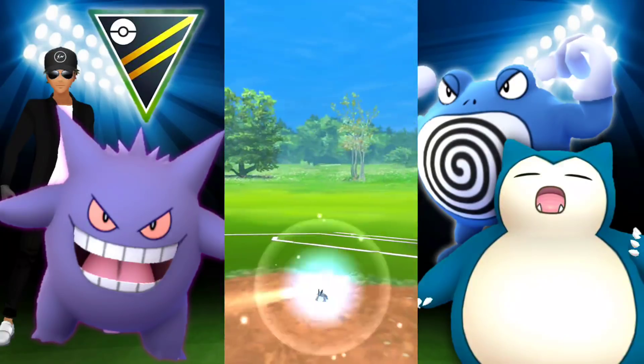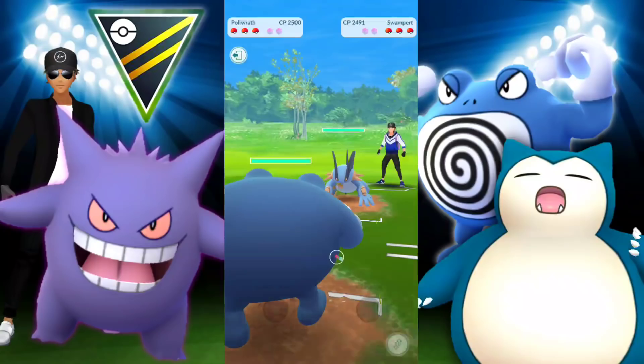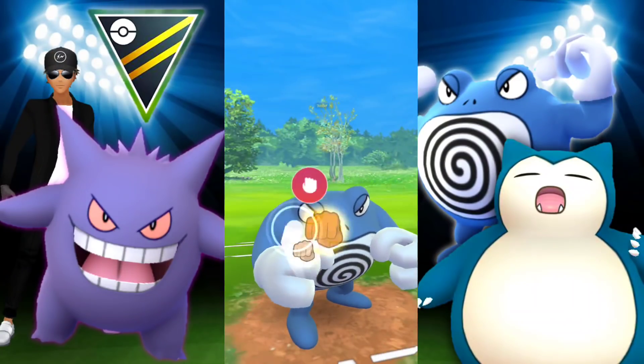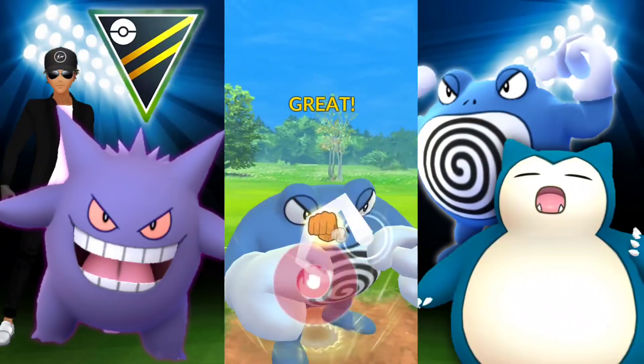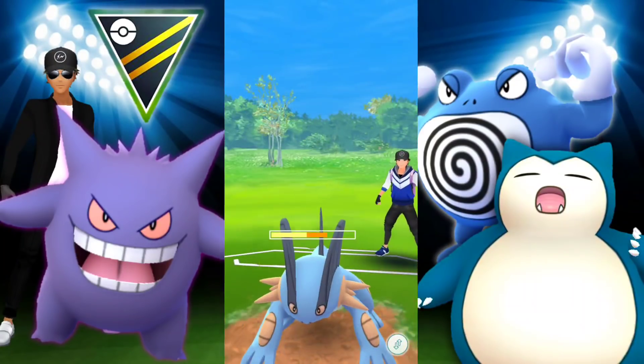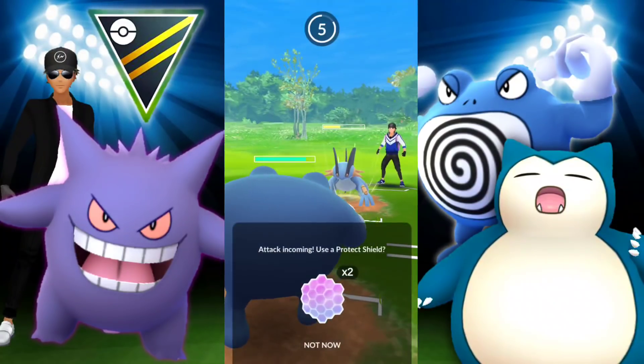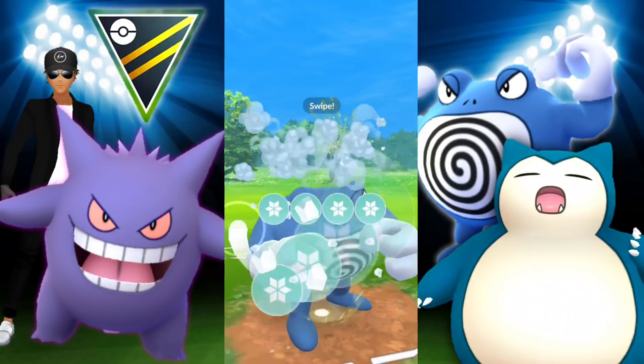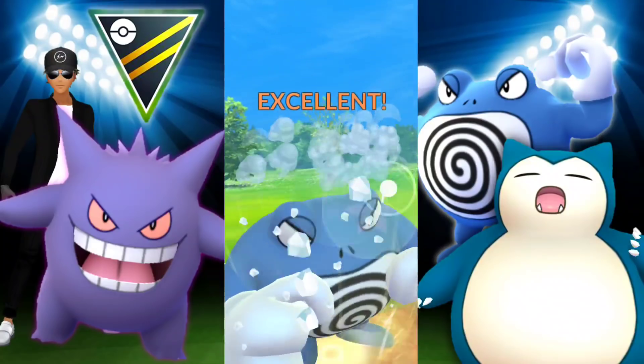Moving into the next one — I kind of like Snorlax. You have to look out for the obvious fighting-type moves, but it works great going up against Giratinas as well. We also have Gengar for dark types, Poliwrath for Ghost protection, and Snorlax for protection from Fighting. It's kind of like a rock-paper-scissors effect going on with the team.